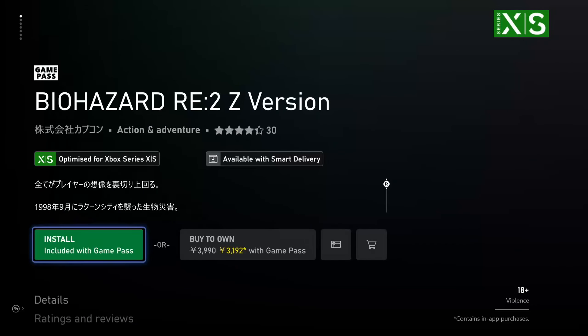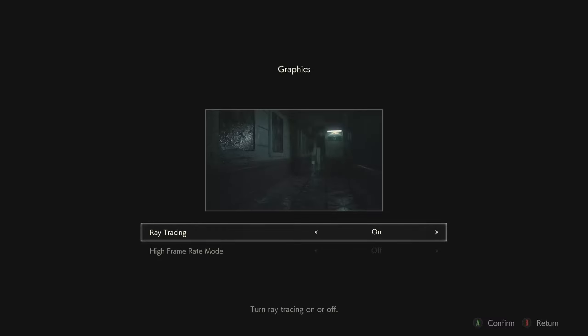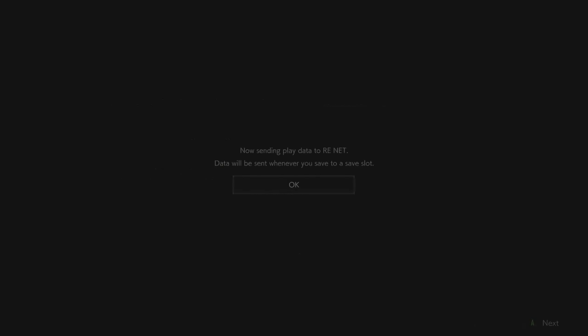If you guys are a huge RE nut like me, this will be amazing because you're getting more achievements for playing the same game that you love. I played the hell out of this game when it first came out. Skip past all this and you'll be in the main menu, where you pick whichever scenario you want. Here's the achievement list — all these achievements that you can get, 1070 gamer score for the same game you've already played. RE2 is a banger of a game, so if you want 2140 gamer score, you can do this trick and get both of them done.